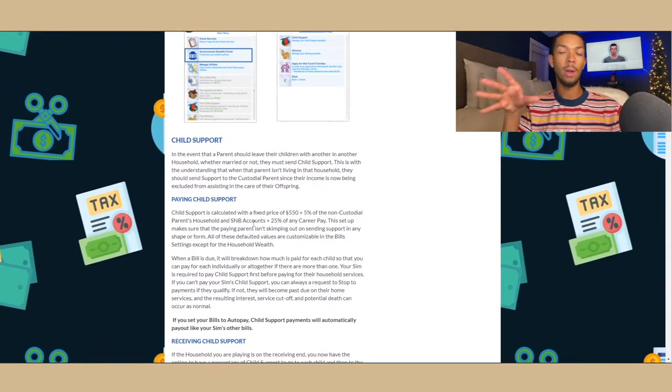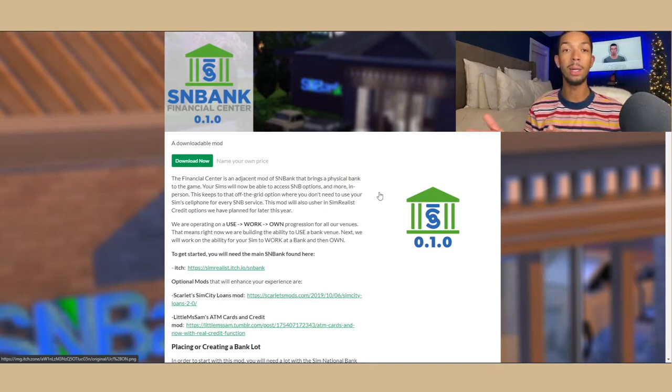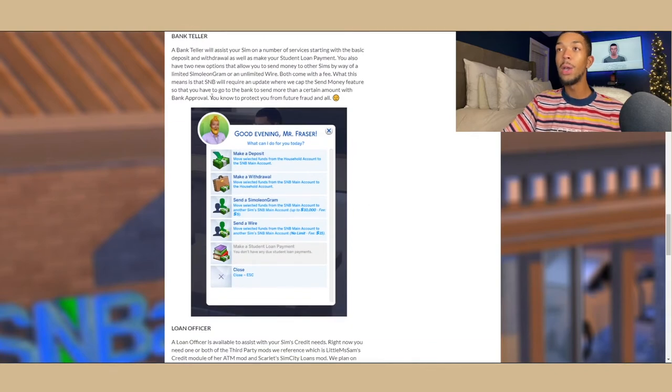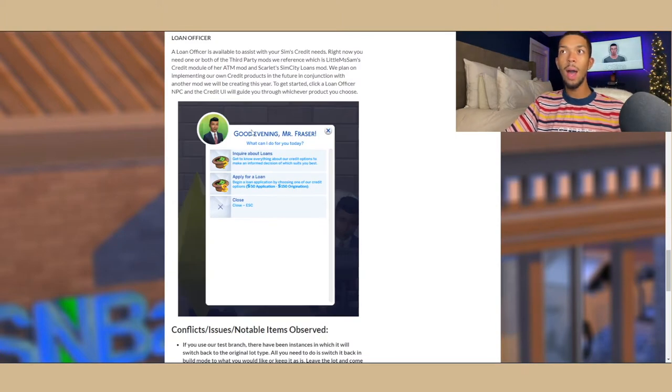The last part of this mod — which isn't really necessary but adds realism — is the Financial Center portion. This mod goes with the SNB bank mod and allows you to have an actual bank. You can come here and do things like inquire about bank products, open your account if you'd rather not do it from your phone, make deposits and withdrawals with actual bank tellers, send a simoleon gram or send a wire.